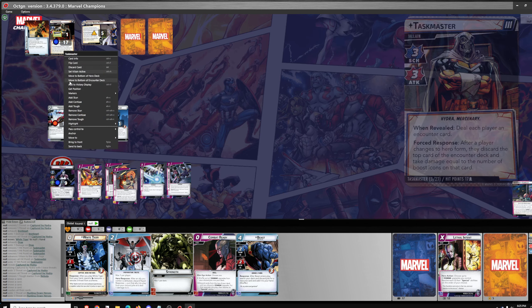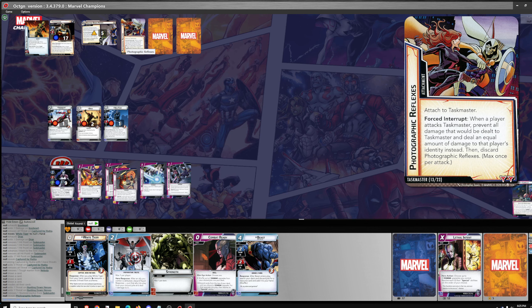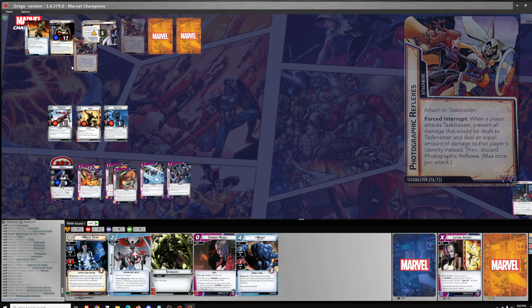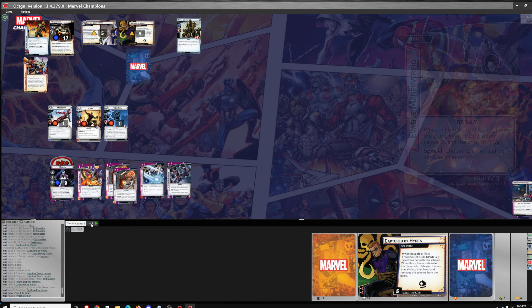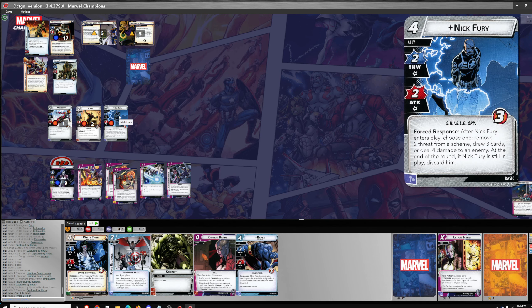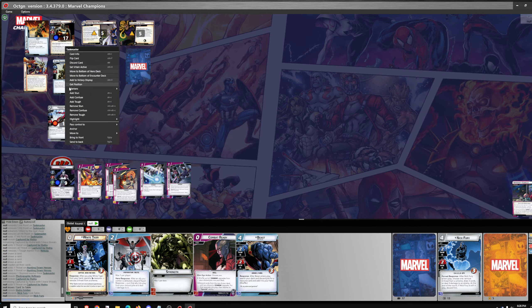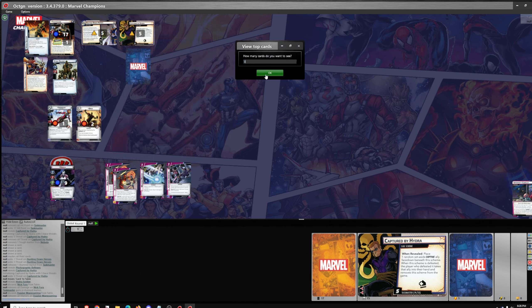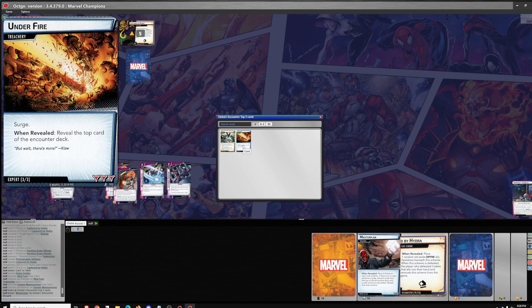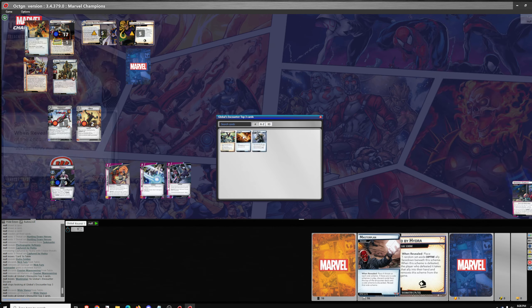Two Threat and Remove Stun. We've got three encounter cards to deal with. Photographic Reflexes — when a player attacks, Taskmaster prevents all damage and deals an equal amount of damage to that player's identity instead. Another Captured and a Hydra Soldier. Nick Fury is going to leave. At the beginning of the turn we start resolving these. We'll get another Stun. Look at the top three, discard one, put the others back — we can actually do that twice. Get rid of Master Plan. Get rid of Under Fire.